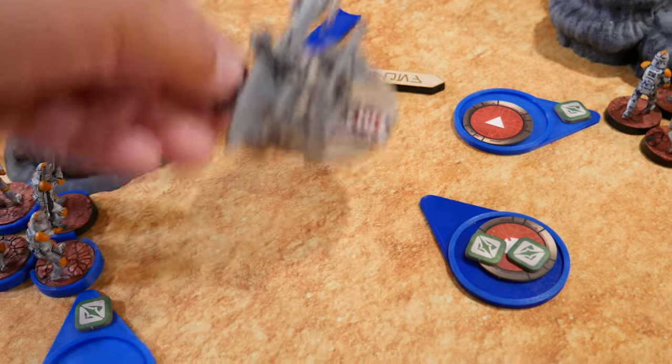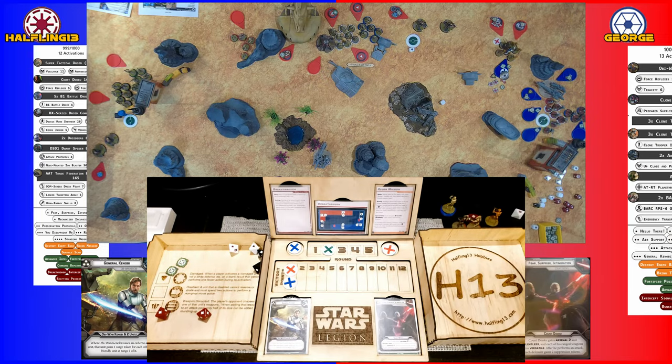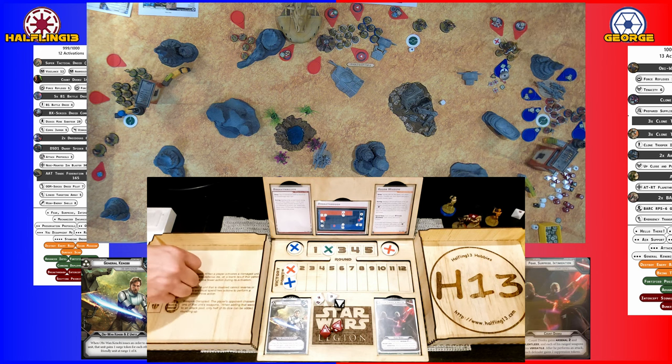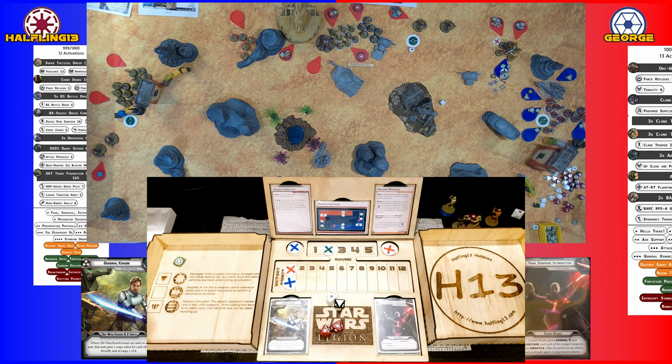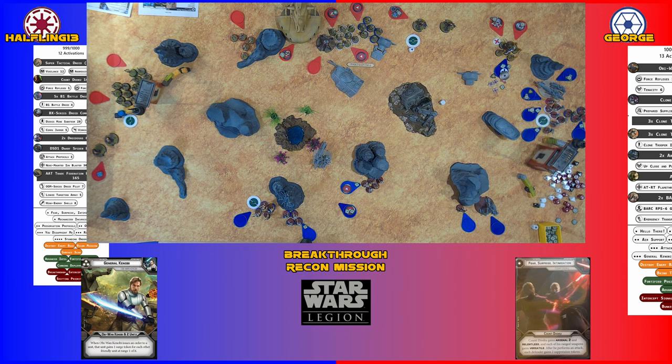Going with the BARC speeder before it gets shot. Compulse move, aim, then shooting everything into the spider. I have armor three — re-rolling two dice for nothing, re-rolling two more for one. Impact 2 — you take two wounds.